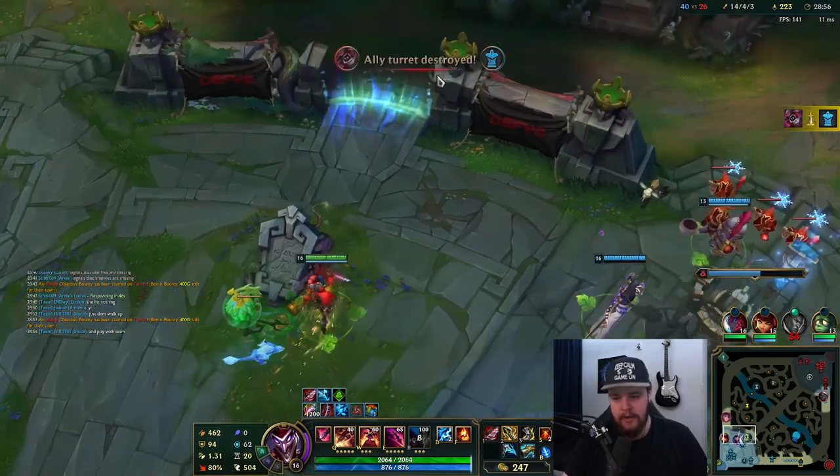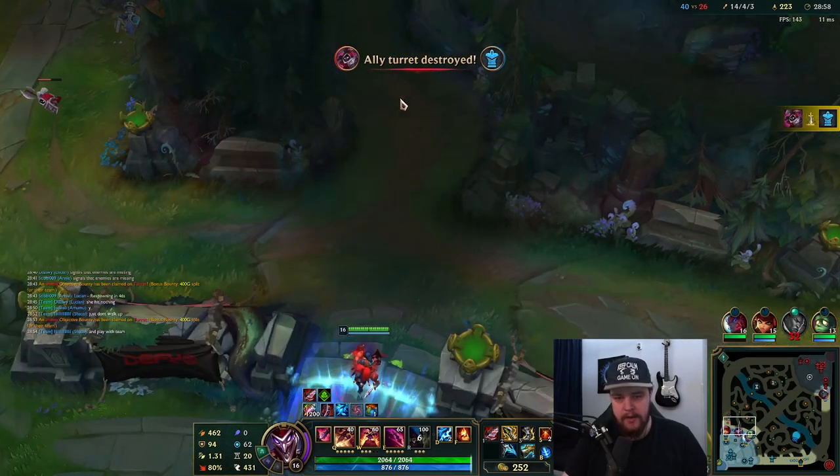We still got the dragon and he was able to take it there which is nice. It's worth suiciding for the drake soul still, so I would attempt it. If Lucian didn't hard-troll that would have been completely fine — this Lucian is literally just purposely losing the game at this point. He just needs to not walk up and play with the team and it's completely free.